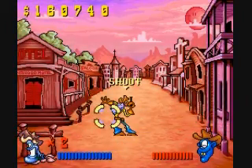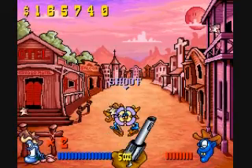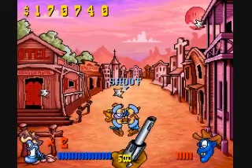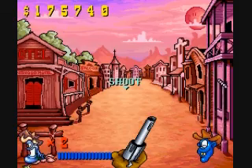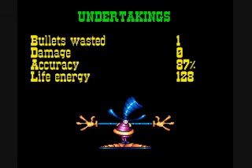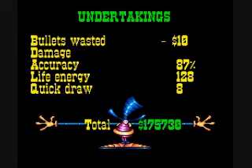And I get shot. So don't get psyched out and go back — you'll end up getting shot. But we'll have to face another guy like this tomorrow. So we wasted one bullet, 87% accuracy, and life energy 128.